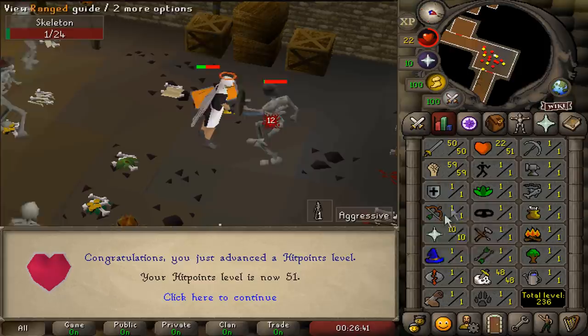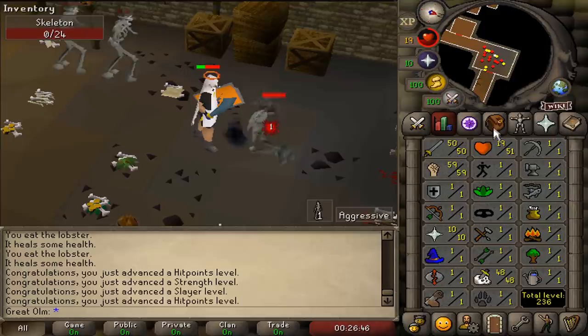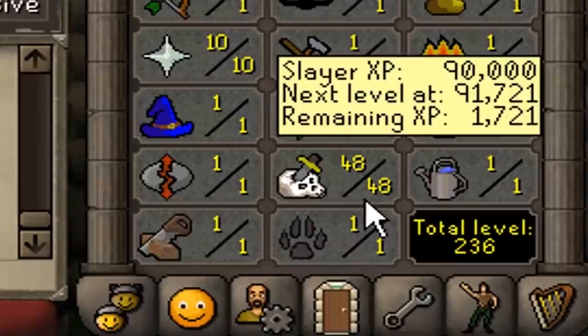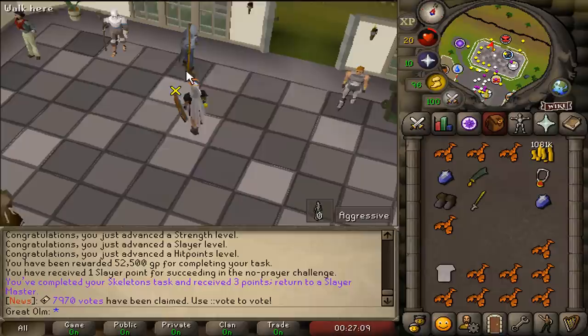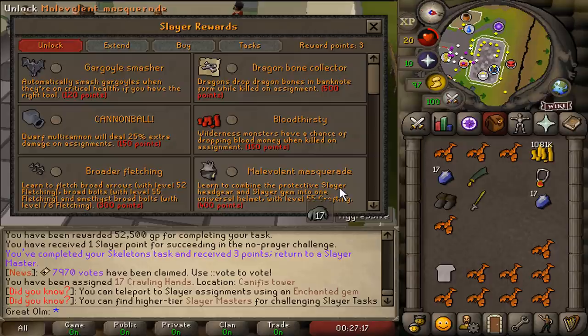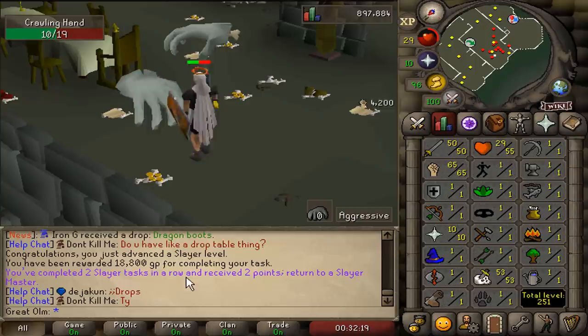About to be the first task complete. I decided to stay one defense and 50 attack - I kind of want to go gmaul someone at revs or some shit. Yeah, that is my first task complete. We got 48 slayer off of a skeleton task, and I only got one extra point for the no prayer challenge. I'll do one more easy task - crawling hands. You can actually buy an enchantment scroll to enchant like Dagannoth king rings. There's also a rune pouch in the slayer shop. Slayer is pretty decent. Next task done, two points received - 65 strength, 53 slayer.